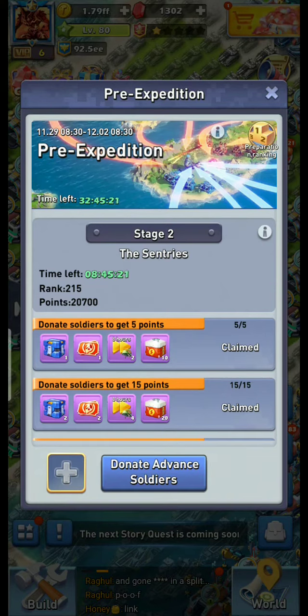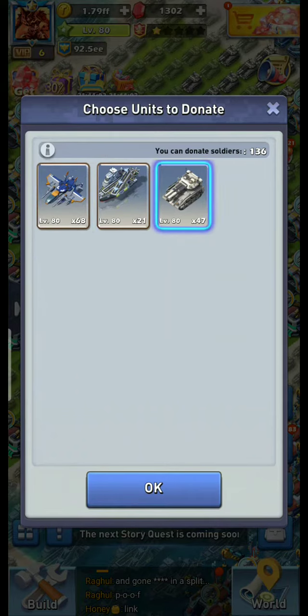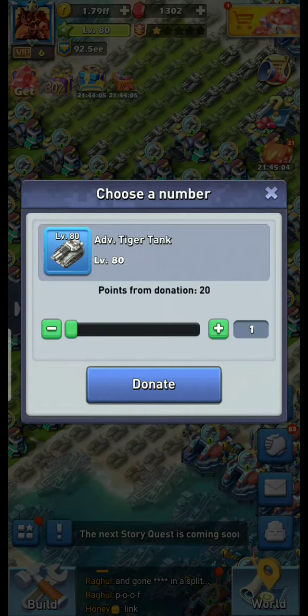To donate the troops, you can see a plus symbol in the bottom left corner of the screen. If you click the plus symbol, whichever troops you have in your base that you want to donate, you can donate. Once you complete the donation, those troops won't be there in your base anymore.